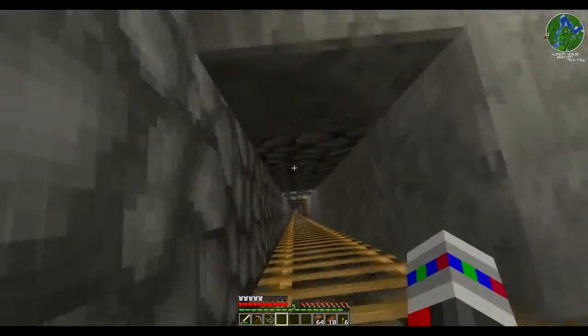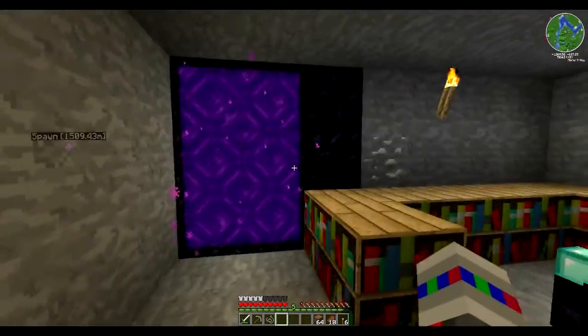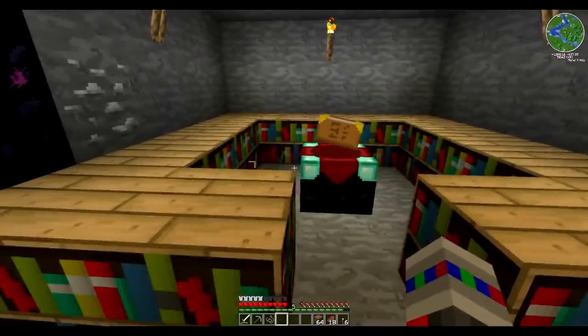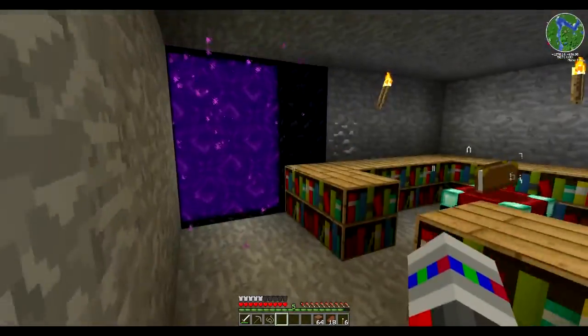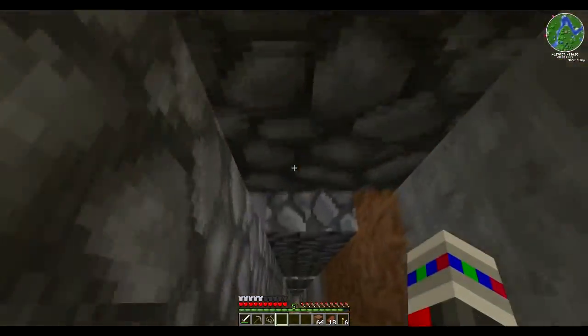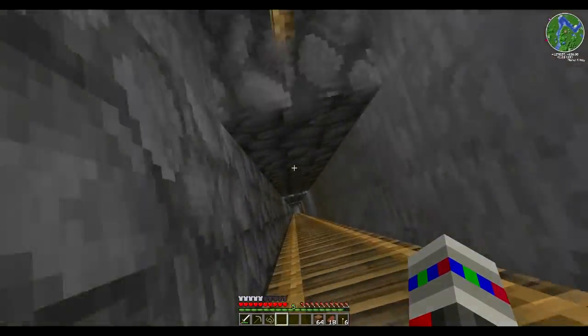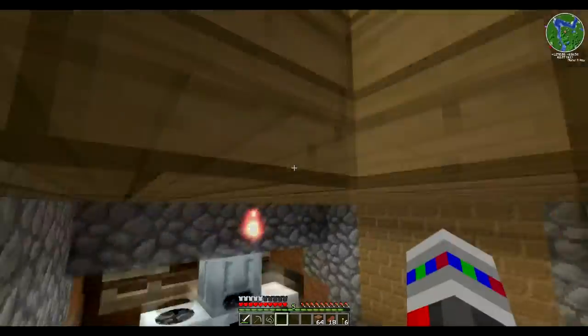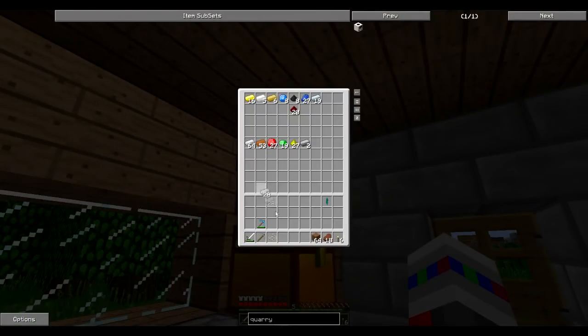I also have this long tunnel, an enchanting station, and another portal. I stole all these books from nearby villages — there have to be at least five villages that I've raided. And all the way down — I'm not going to go down there, it's just a mine shaft, it's not interesting. But what we need right now are a few buckets. Let's make 30 buckets. You will see why.